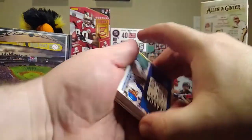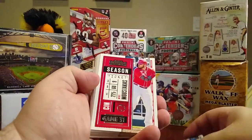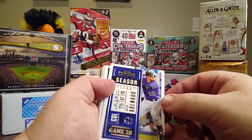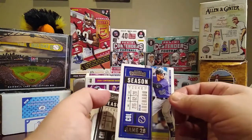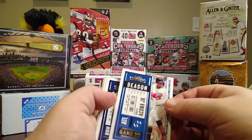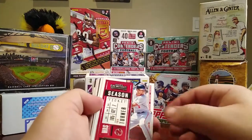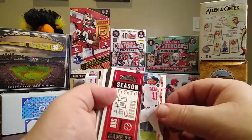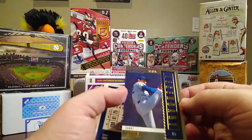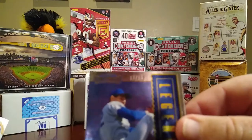We have Mookie Betts, Mike Moustakas, Max Muncy, Nolan Arenado — who just got signed with the Cardinals — Tim Anderson, Ronald Acuna Jr., George Springer, Trey Turner, Rafael Devers, and a Legendary Sandy Koufax numbered 73 out of 99.